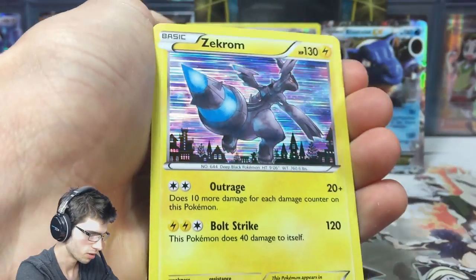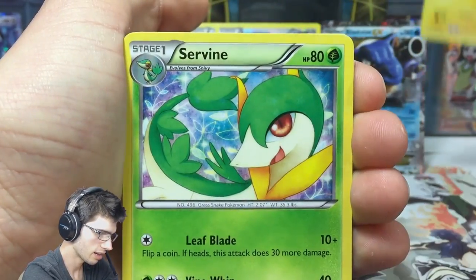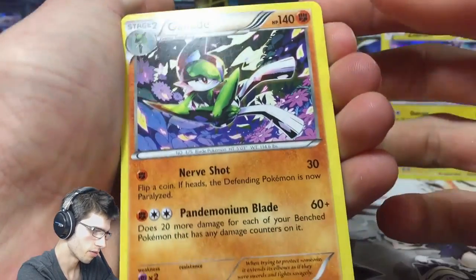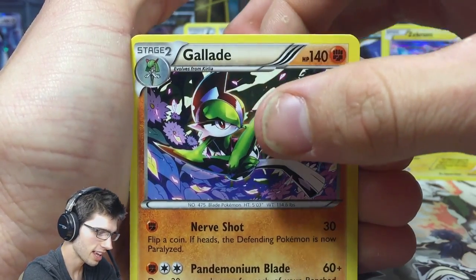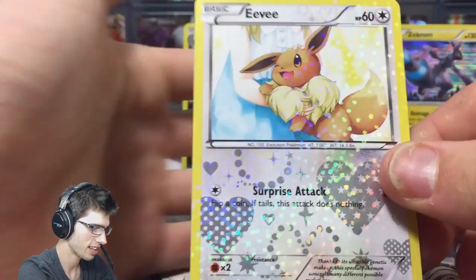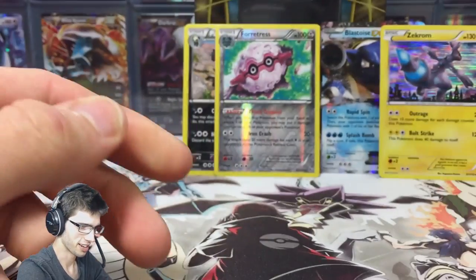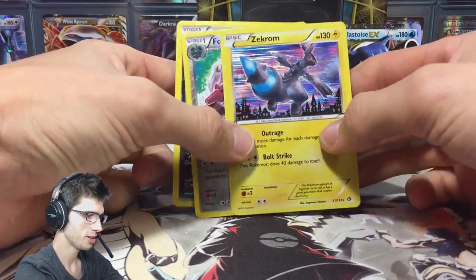There we go - we got the holo Zekrom, and then we got the Radiant Collection Serperior, a Cherubi, Prinplup, then a regular rare Gallade, and our Radiant Collection uncommon is an Eevee. The Radiant Collection Eevee looks really nice - look at all the sparkles, it's ridiculously sparkly. Anyway, we did manage to get something, it wasn't anything too crazy today.